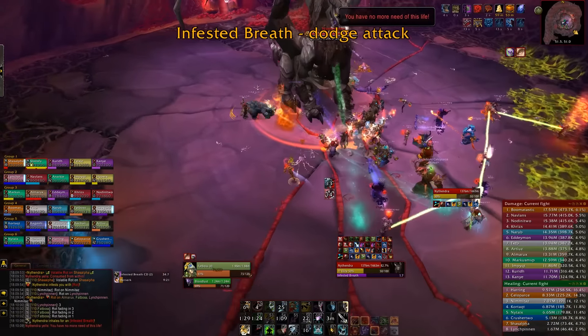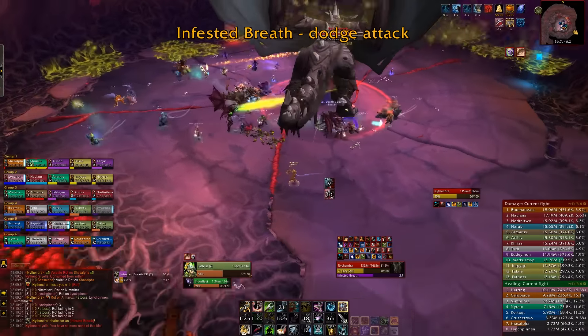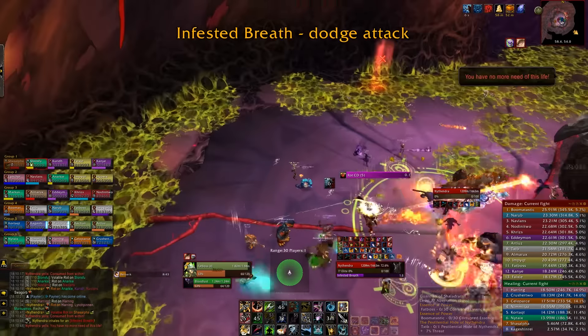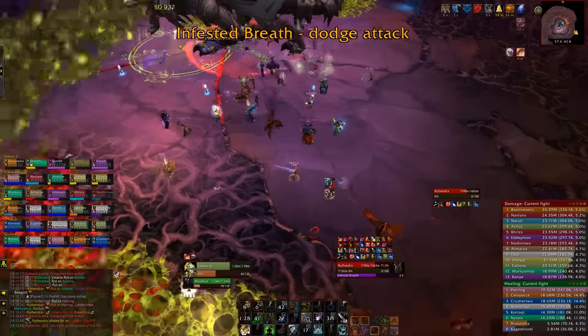Now when the breath comes in, you want to avoid it the best you can and move to the opposite side of the boss. Once you get there, you want to continue placing the rots against the wall, and when the second breath comes in, you want to avoid it the best you can, and move to the last clear section of the room, which should be by your tanks.